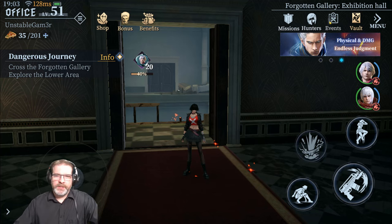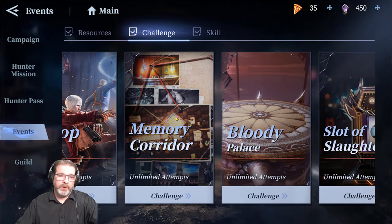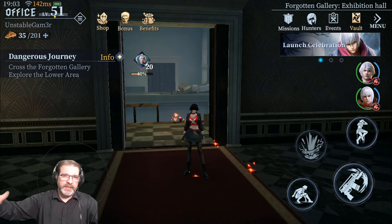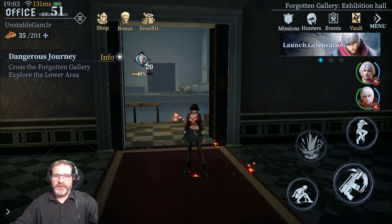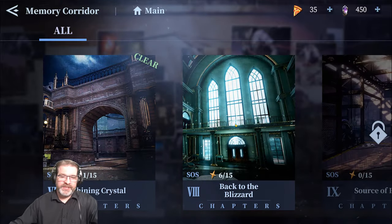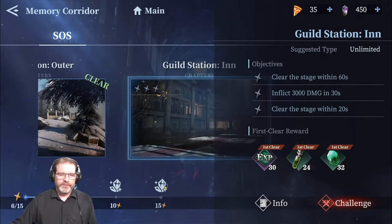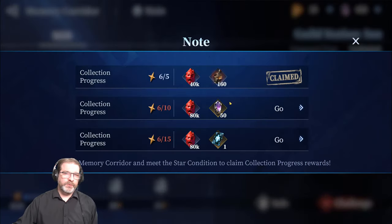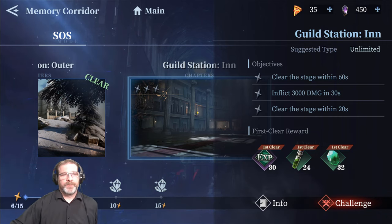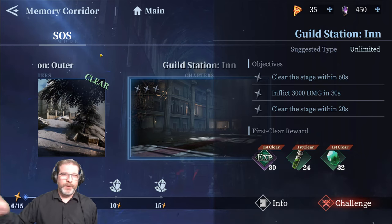One event to really pay attention to is the Memory Corridor, because you're going to get office experience there. Every time you level the office, you get 20 energy per level. So farm Memory Corridor as far as you can — you don't even have to worry about three-starring it. What you're looking for are the first-time rewards, because they level your office and give you that energy to progress further in the story. You can go back later to three-star it and earn summons. When you don't have energy, go back and farm resource battles, challenge modes, PvP, and things like that.